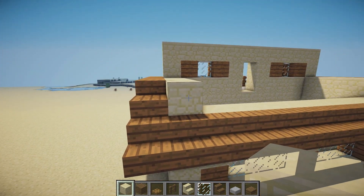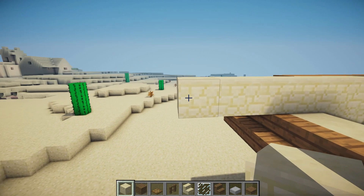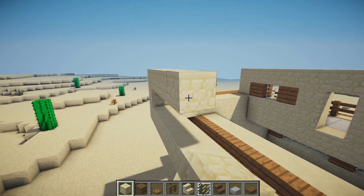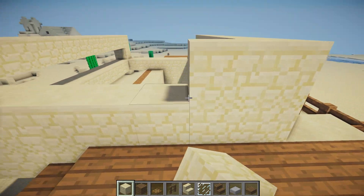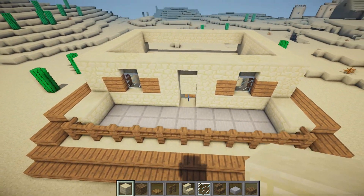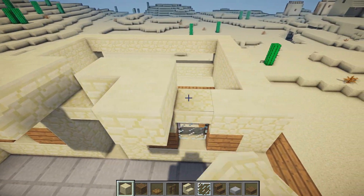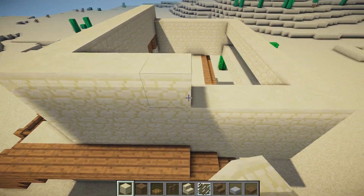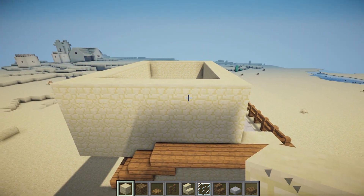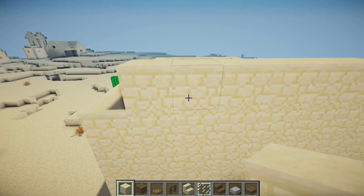On the sides, place one, two, and three more blocks of sandstone and join these along the back. Raise these by two more on each side, bring them along the top, and fill in the sides exactly the same. Add another layer of sandstone on top of every existing one. Then jump one block in and place one, two, three, four, five, and six.